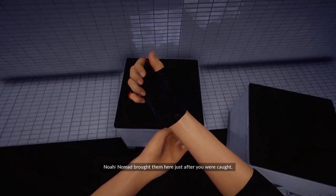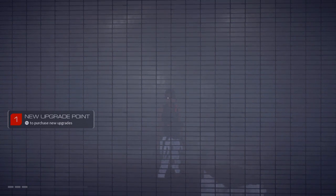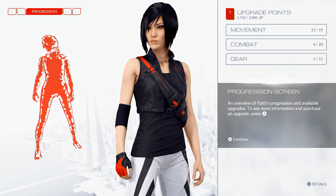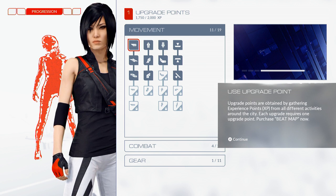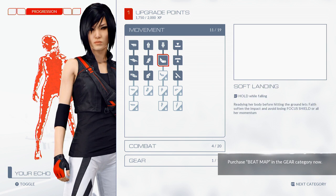I brought them here just after you were caught. I've upgraded your beat with a map mod of glass — you need it to get around and to find the smaller runs spread out across the city. Okay, so one upgrade point — let's check this out. The progression screen gives an overview of phase progression and available upgrades. To see more information and purchase an upgrade, press A. Movement — use upgrade point. Upgrade points are obtained by gathering experience points from all different activities around the city.